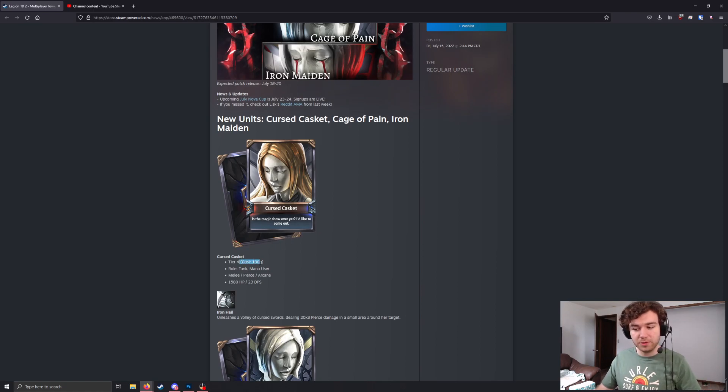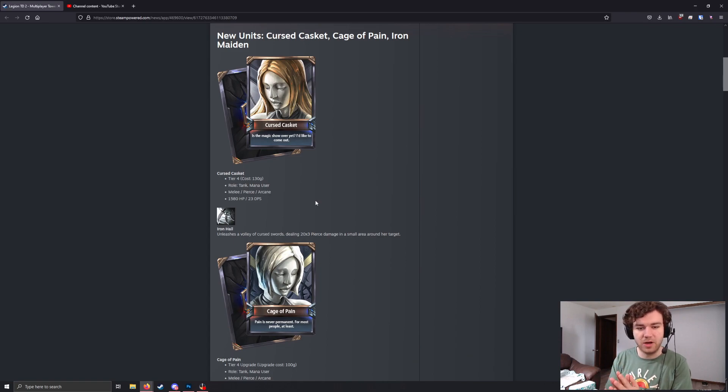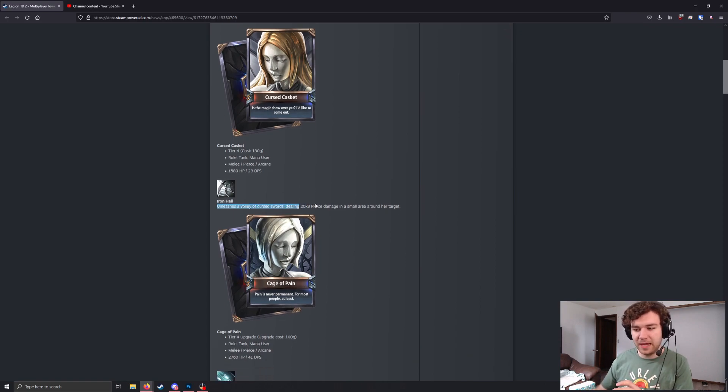It's going to be a tier 4, so its base cost is $130. It's a tank mana user. It does melee, pierce, arcane. It has about 1600 health and about 23 DPS at start. I don't know what that all entails in terms of comparisons to other tier 4s. That being said, it does kind of have an interesting setup. It seems to me like it's a mix of badger and cat combined with mask for its ultimate ability. So, she's going to be a little interesting, at least at first.